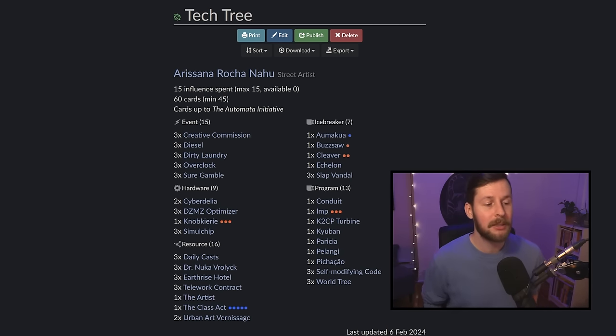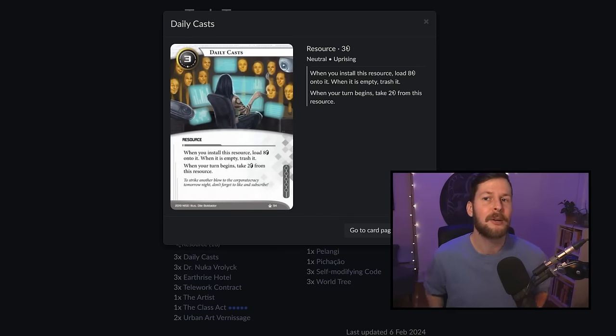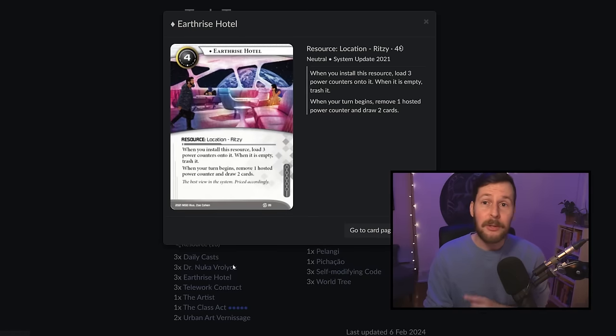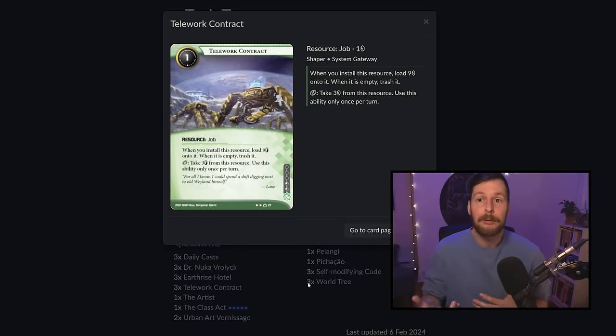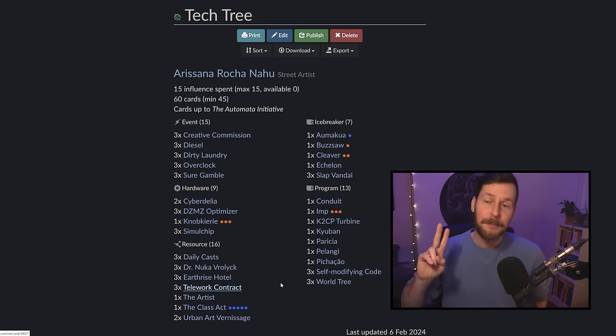We're playing 16 resources and a lot of them are very generic good-value resources that have a shelf life. I'd rather have an opening hand that has an Earthrise Hotel and a Daily Cast, and then eventually in the next two to three turns, we're hoping to draw into a World Tree. Once we've got our economy, once we have resources that are on their way out — the Daily Cast with two credits left, the Earthrise Hotel with one power counter left, the Telluride with only three credits left — that's when we go to step two, which is produce the World Tree.